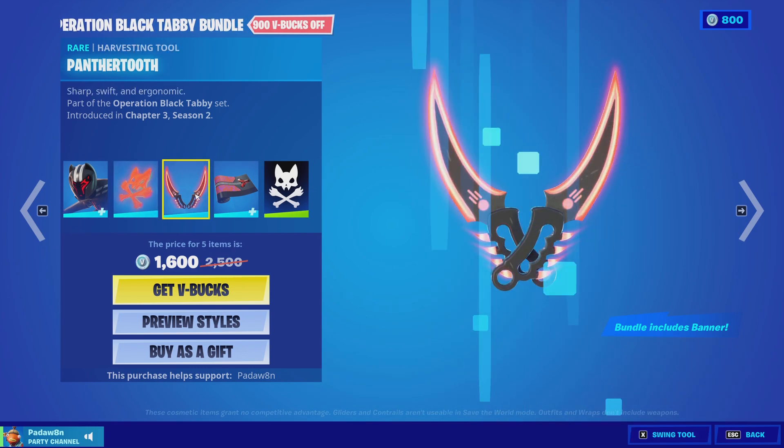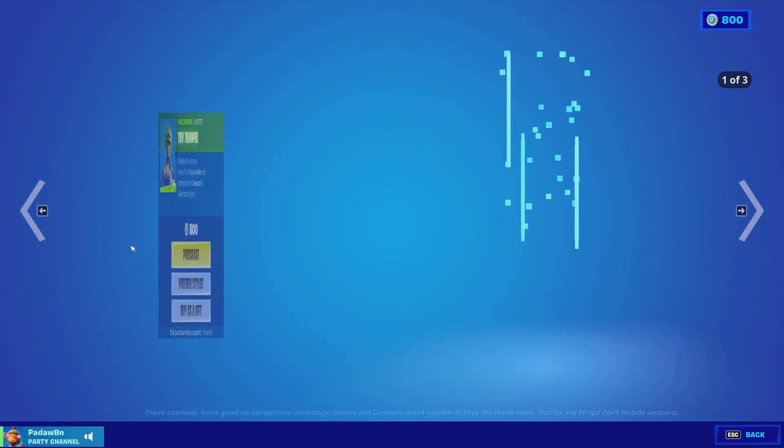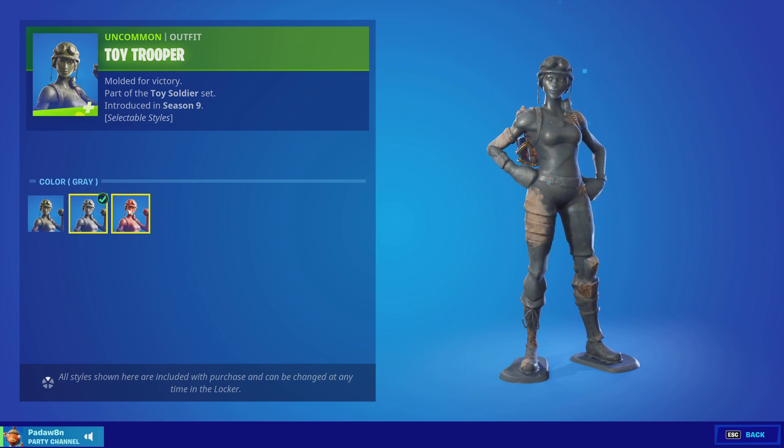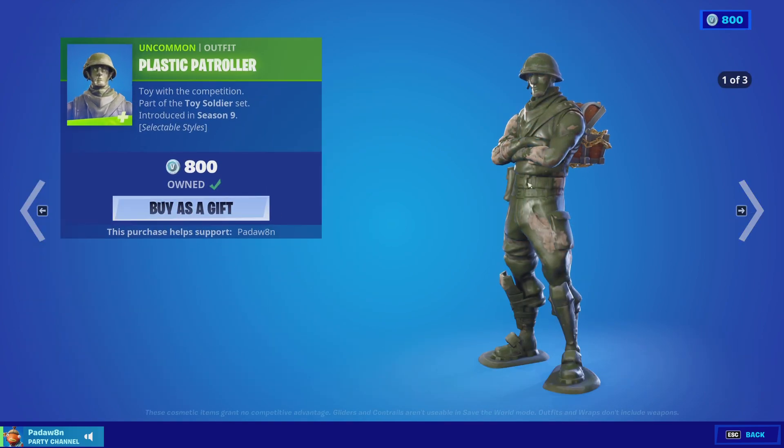We've got the Operation Black Tabby bundle — this has four styles on the skin, the Panther's Cross Fangs back bling, the Panther Tooth pickaxe, and the Panther's Call wrap with the banner icon.